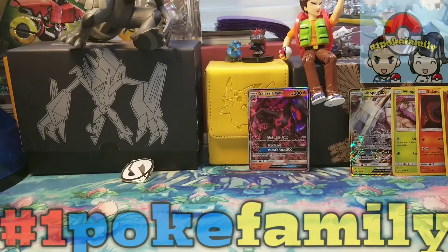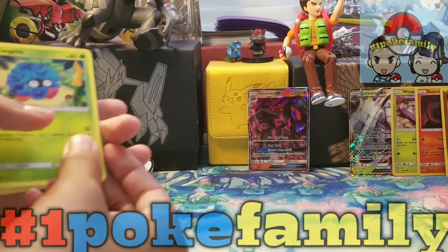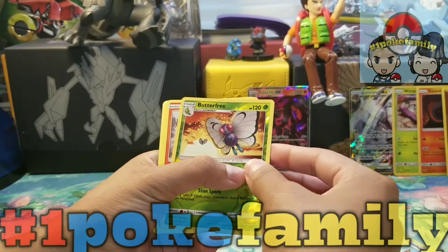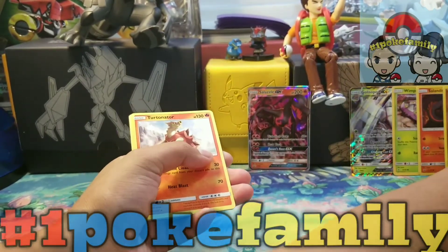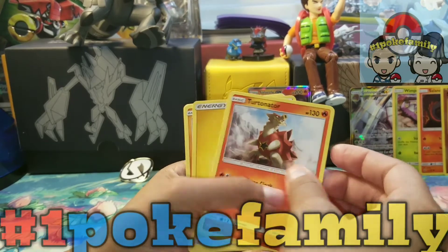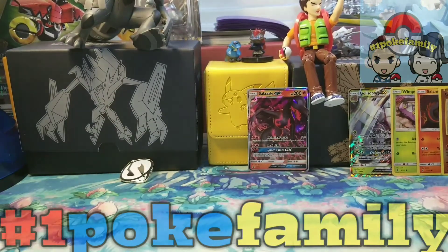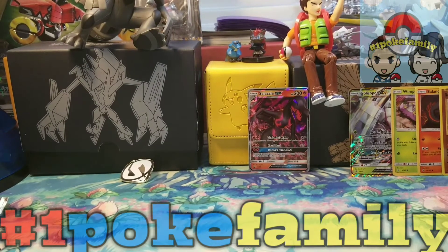I'm about to open a Sun and Moon Burning Shadows pack. We have a Tangela, Rhyhorn, Hoothoot, Miltank, Reverse Butterfree, and a Rare Turtonator. Yeah!